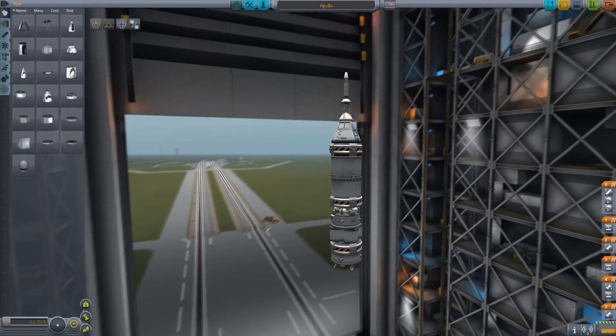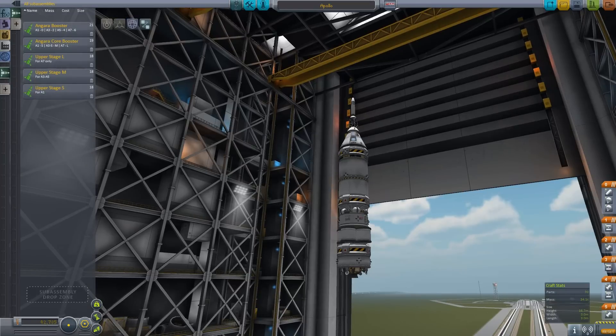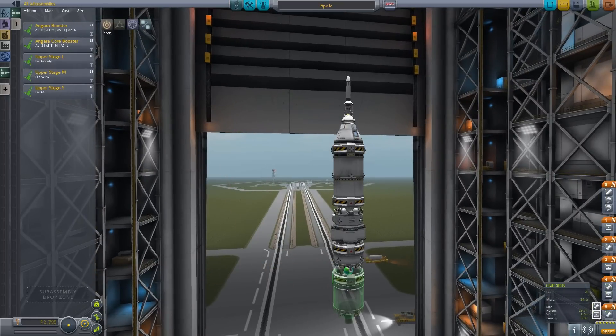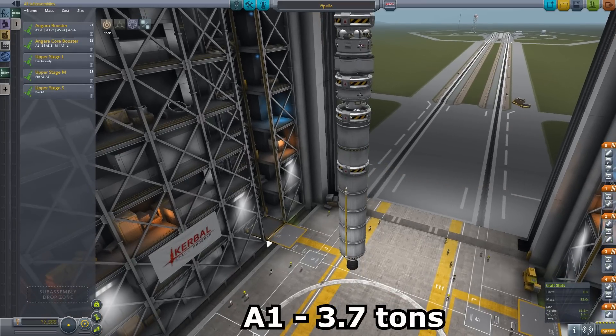Let me start with the payload. In this case it is an Apollo-style moon lander and just below it sits the upper stage. There are many different ones which can be used in reality of course. This is the craft which will fly into orbit and it sits on the booster stages which will get it out of the atmosphere into space. There is the core booster, with which alone the launcher can carry approximately 3.7 tons into low earth orbit. This configuration is called A1.